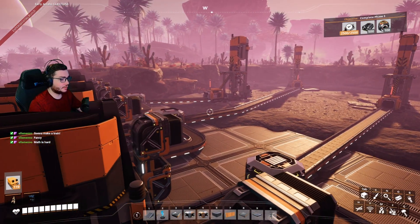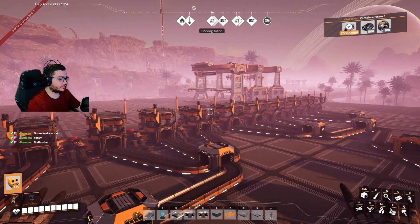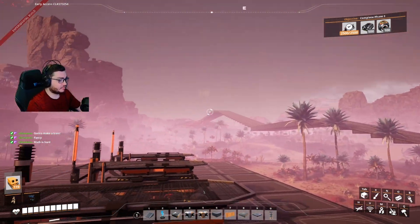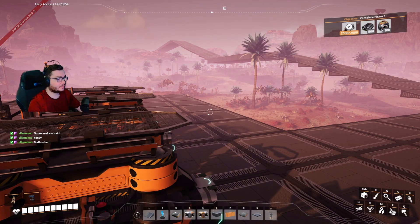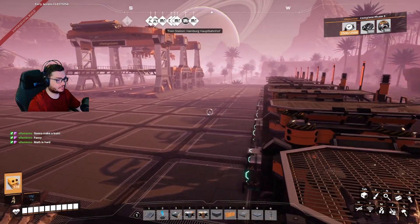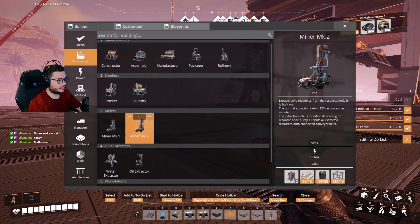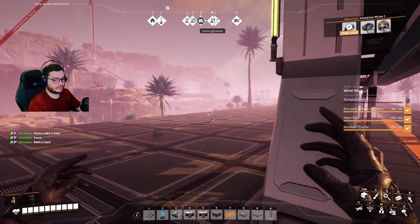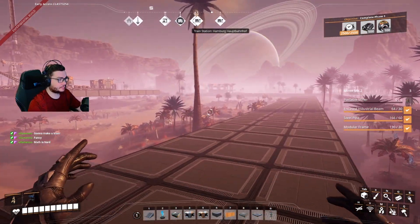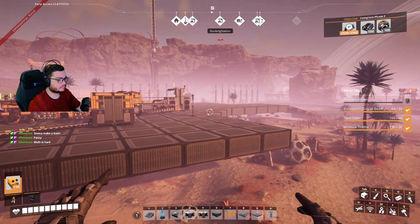We just need to get coal over here, then bring power over here - the coal's pretty much where that bridge is going. I was kind of not sure how I want to do this - do I want to train it over there and bring back the coal? No, I think we just belt this over, as painful as it's gonna be. I'm gonna need a lot more encased steel beams. We're gonna need probably like three miner mark threes, and I'm just gonna belt it all over - so we just need six portable miners and a bunch of encased steel beams.